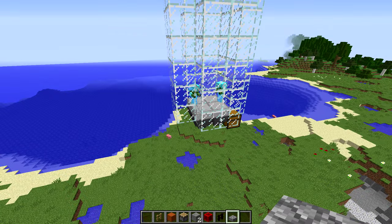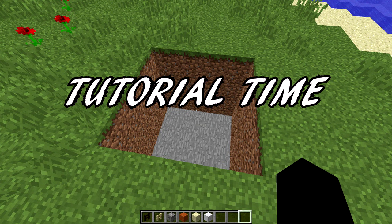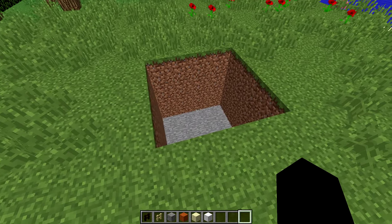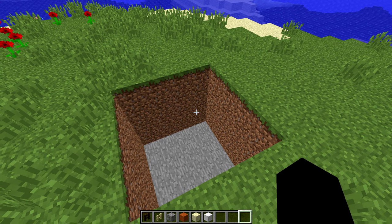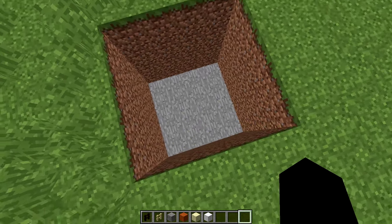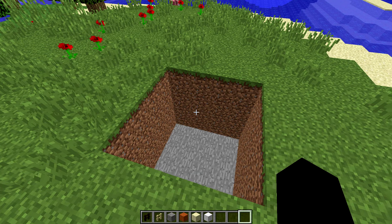If you make a cool trap with this on a 1.9 server, let me know — I'd love to see screenshots or videos. Now let's get building. To start, you just need a pit of any size. You can make this as big or small as you want, as deep or shallow as you want, depending on what kill mechanism you want to build. I'm not going to cover the kill mechanisms in this video — one of the easiest ones to use is lava, or just dig straight down far enough that they'll take enough fall damage to die.